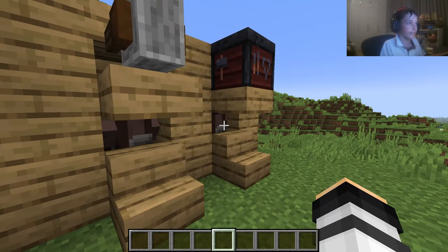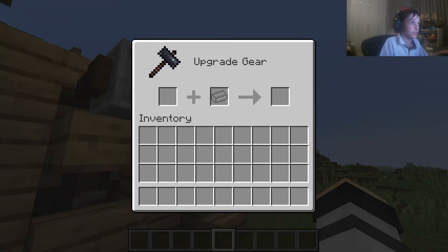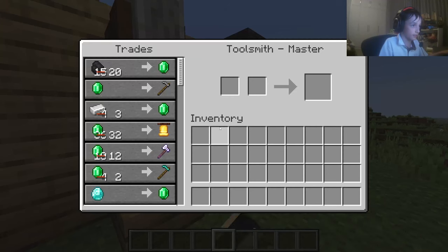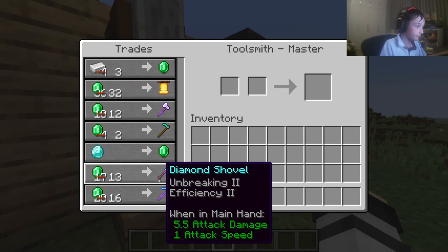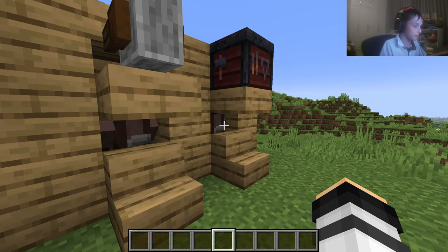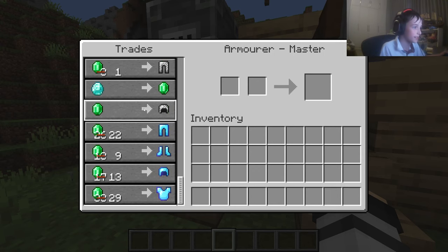The next and best one is the toolsmith. His block is the smithing table, which looks like that. He'll give you a diamond shovel and a pickaxe.